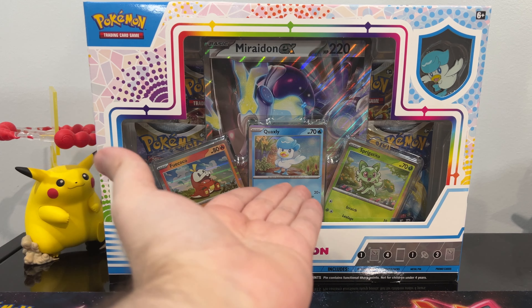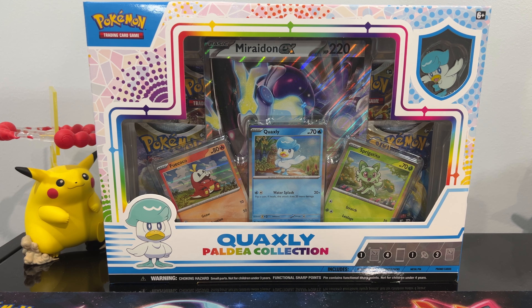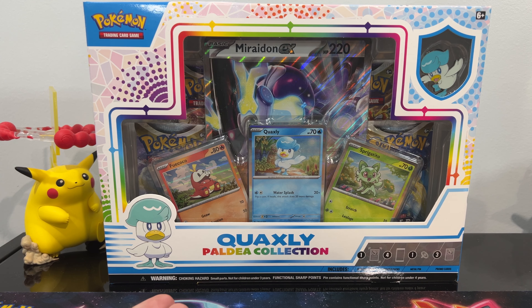We have the three starters, the middle one being the promo, and we have a legendary EX oversized card in the back, and a pin depending on the collection that it is.